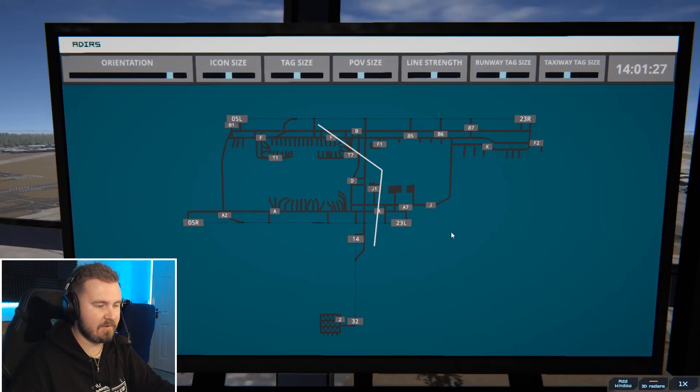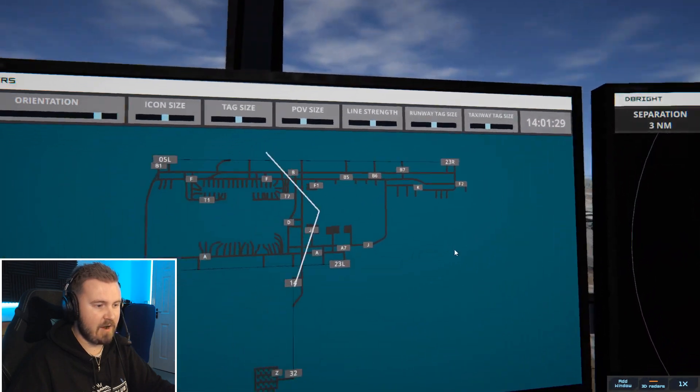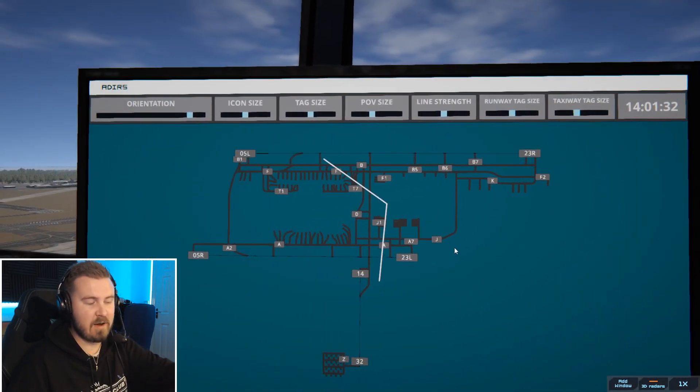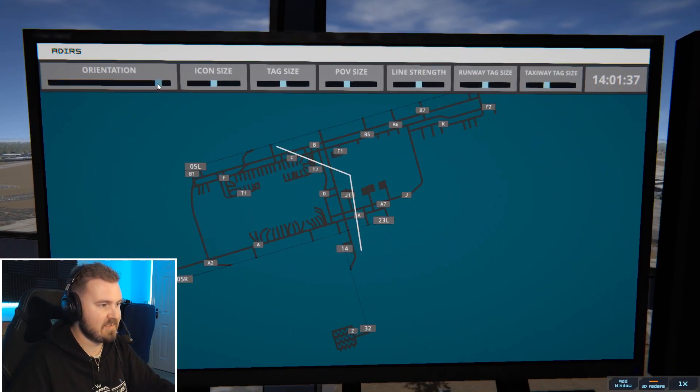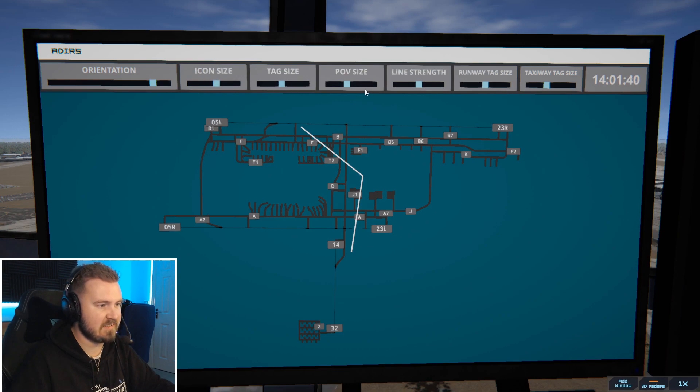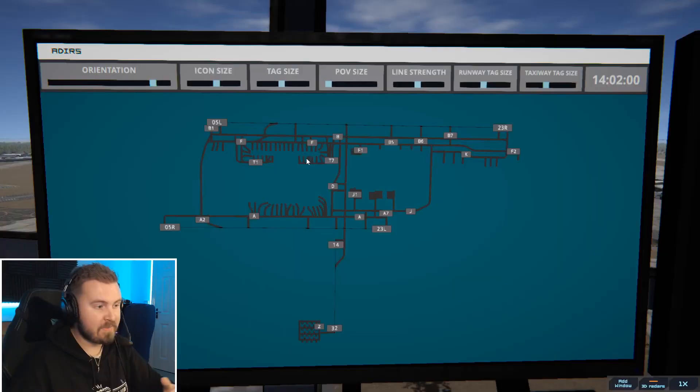You can move this around by just clicking your left mouse button. Right click moves your camera to look in different directions. Those white lines are basically what you can see on the airfield in your field of view. You can also mess about with icon sizes of the aircraft, tag sizes, POV sizes — which I turn off because I know where I'm looking. Line strength is the line between the aircraft and its tag. Runway tags and taxiway tags are also available, self-explanatory. When you want to move a tag around, click on the aircraft with your middle mouse button and drag it in whatever direction you want.